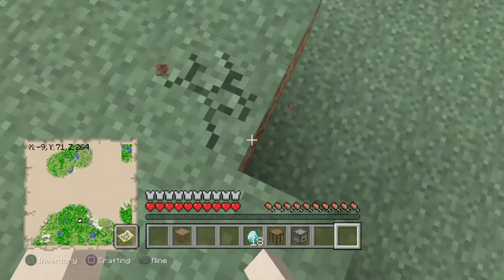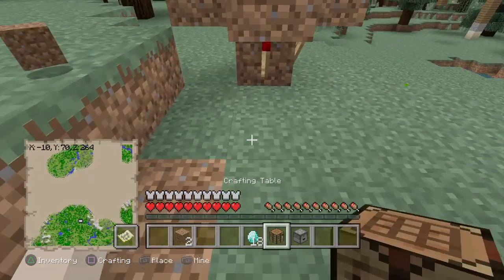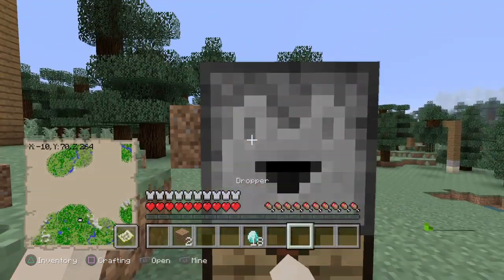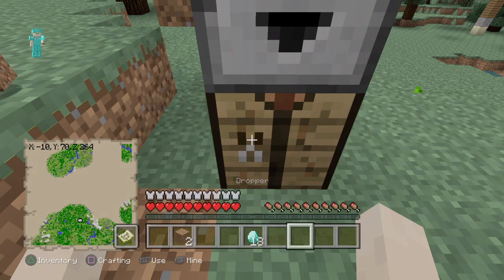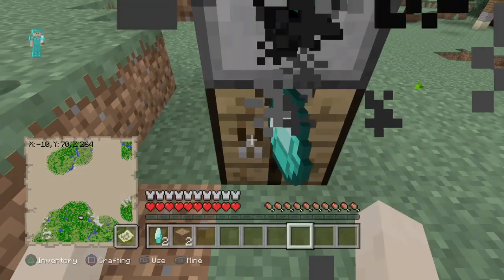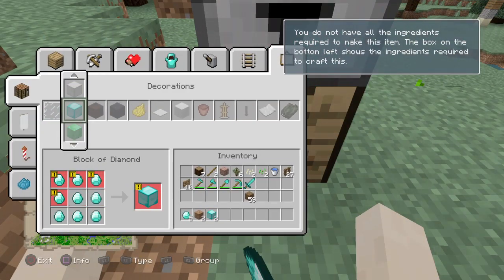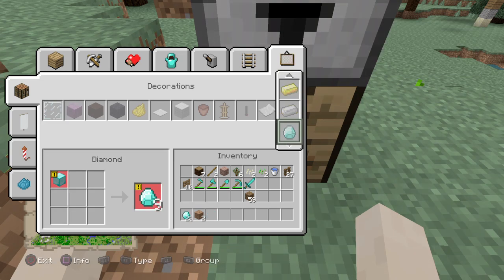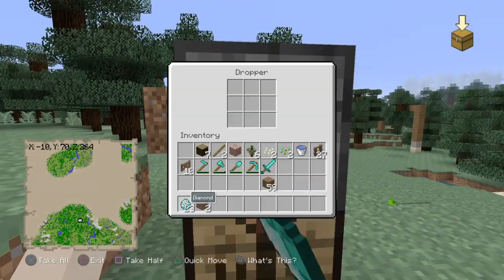I accidentally forgot where my fourth one is — you can add the fourth one in if you want. Get a crafting table and a dropper, but make sure you're not on classic crafting or this glitch will not work. Quickly place this in.